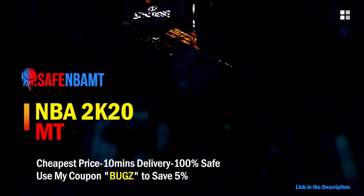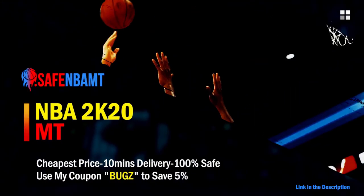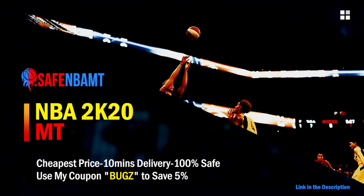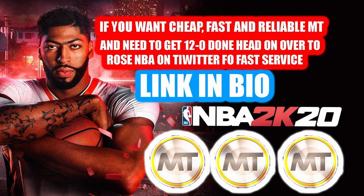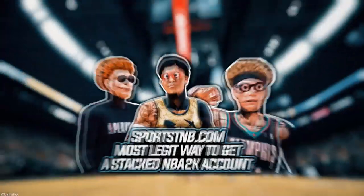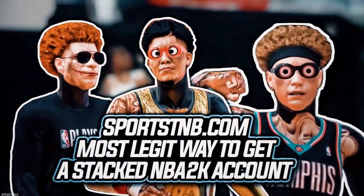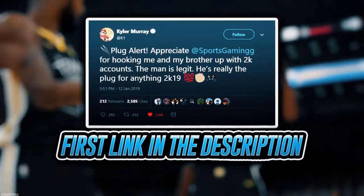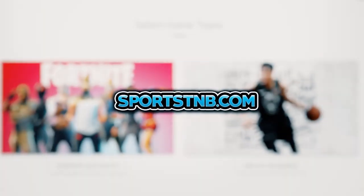If you want cheap, fast and reliable NBA 2K20 MyTeam coins, head over to nbasafe.com and use code bugs for five percent off at checkout. For cheap MT and 12-and-0 help, check out rose_nba on Twitter. If you're looking to buy a stacked NBA 2K account with max badges and more, visit sportstmb.com — he's been in the community for years with hundreds of reviews. Click the first link in the description.